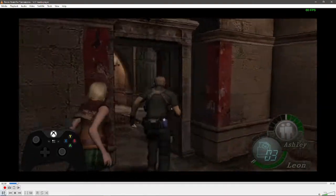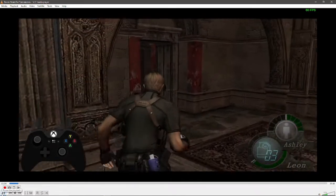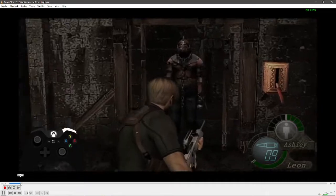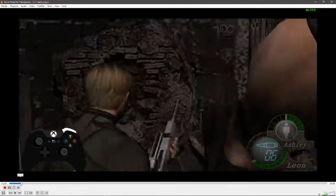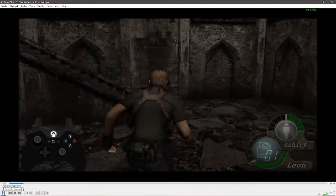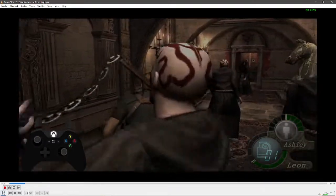The first thing I do is tell Ashley to wait about right here — we'll utilize that later. This Garrador run was pretty standard, nothing crazy happened. This shows the normal way of doing the Garrador room.